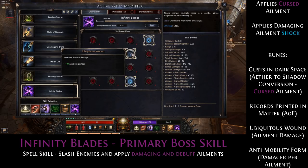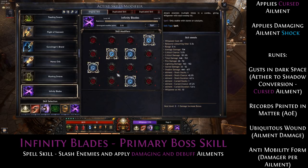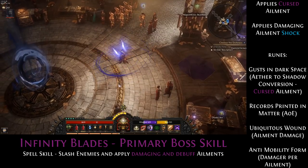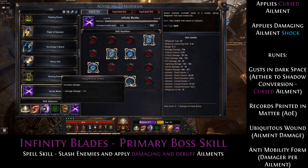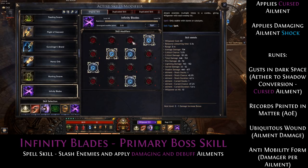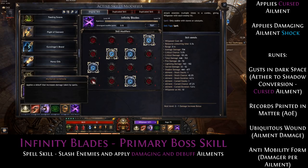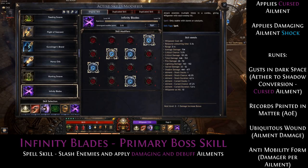Once you get Dusk in the Dark Space, you also want Records Printed in Matter for some AoE. Then Ubiquitous Wound for the ailment damage. Then you want Anti-Mobility Form. This skill normally doesn't deal a lot of damage, but since we are going to stack up to 7 ailments on an enemy, this skill will actually deal really good damage with this rune. You can also choose something like a Force Shield regen, a debuff that increases damage taken by spells, or the block chance. The really important one is just Dusk in the Dark Space for the Curse ailment.